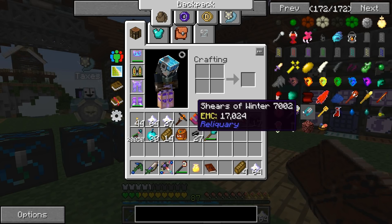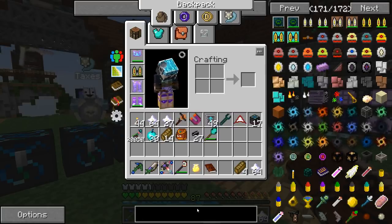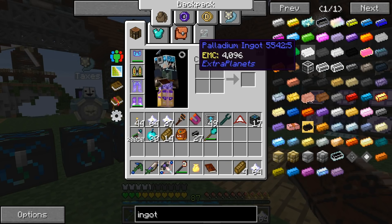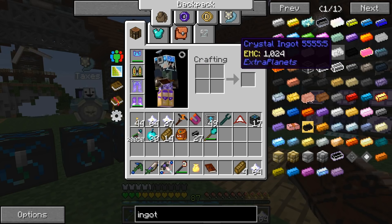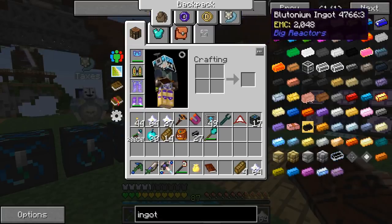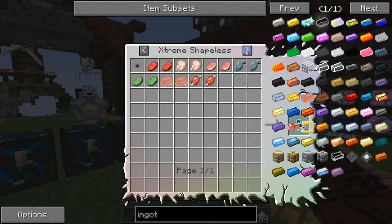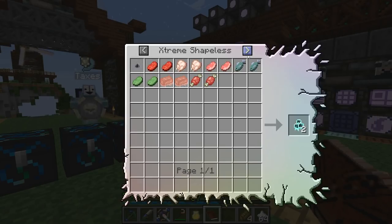A lot of things in Reliquary do have EMC. Another big thing - most ingots have an EMC value, so if I want mercury or palladium I don't have to go to different planets to mine it, we can just create it. That'll be a huge time saver. Neutronium ingots don't have a value though, and it looks like raw meat ingots can't be created either, so a lot of the tough stuff we still have to do the right way.